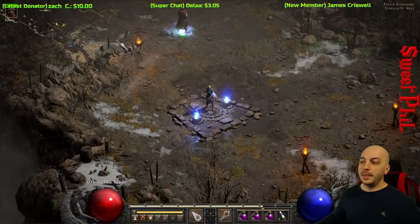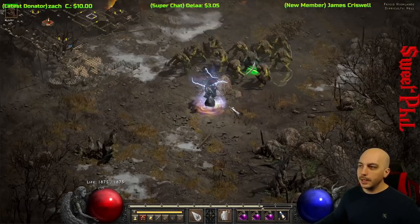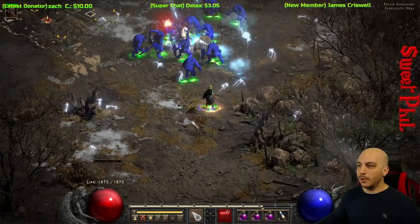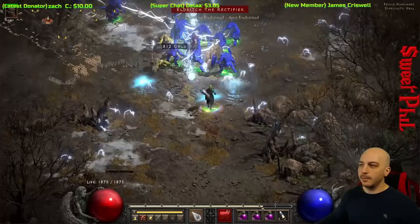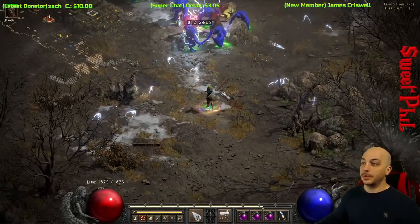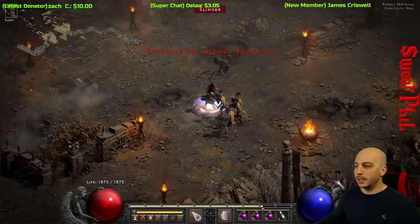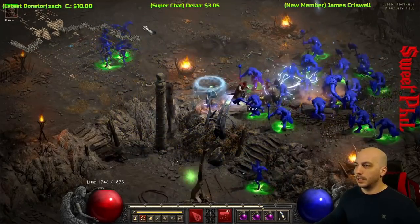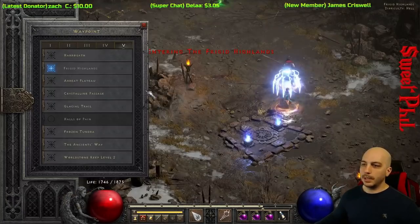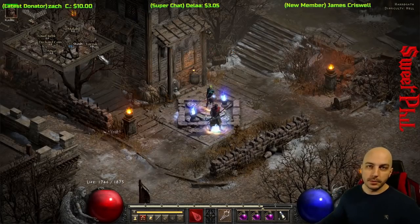Here we are at the Frigid Highlands, and I'm pretty sure I know how this one's going to go. They are all immune to cold, so essentially I'm sitting here letting my Mercenary do everything for me. This is not going to be the most efficient place to farm with a Blizzard Sorceress at all. Heading down to Shank — same situation, all immune to cold, literally everything. It's a complete zero — no go on Eldritch and Shank if you're going strictly Blizzard Sorceress.